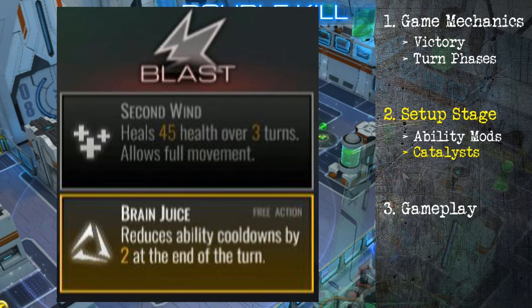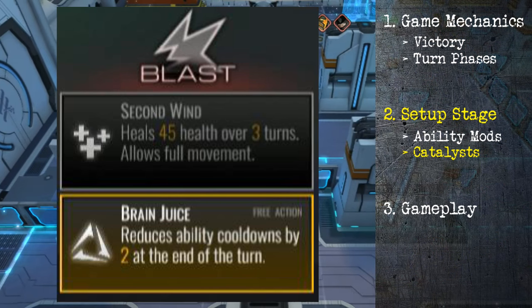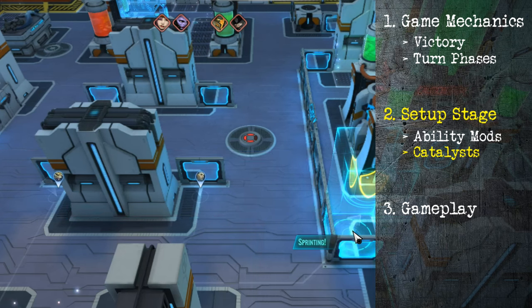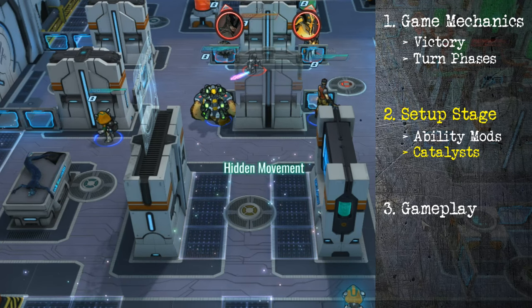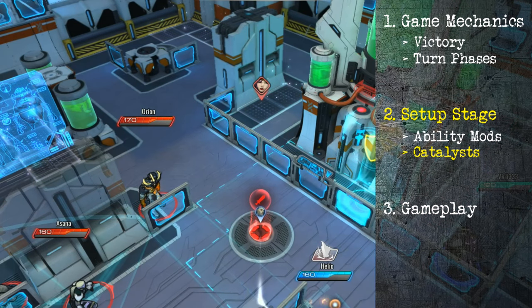Lastly, the blast catalysts — there are only two. One heals you 45 health over three turns. The other reduces your ability cooldowns by two at the end of the turn, which is amazing. Remember, all catalysts can only be used once per game. You choose one from each category and can activate all three during the match, but once you activate one, it's done. Keep that in mind for strategy.